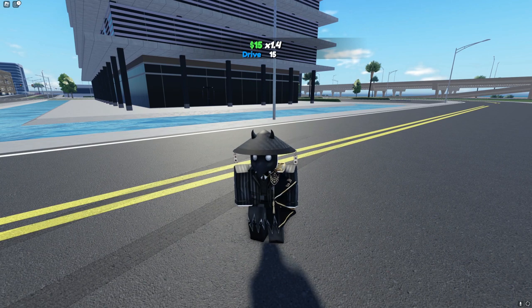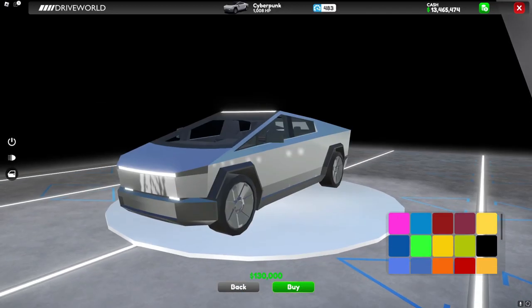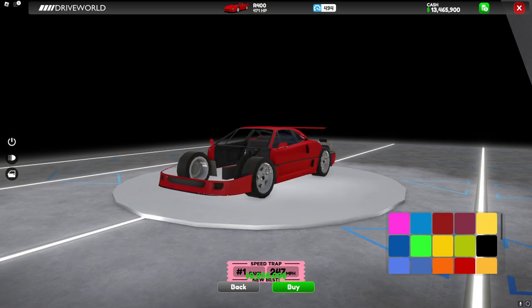Here we are back with another update, so let's check it out. Looking in the shop, you can actually see there are two new cars: one of them being the Cyberpunk, which is a Cybertruck in real life, and the R400.